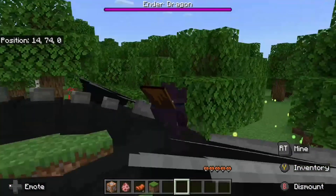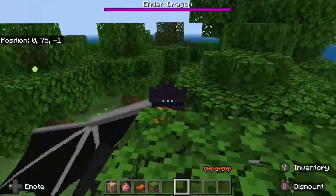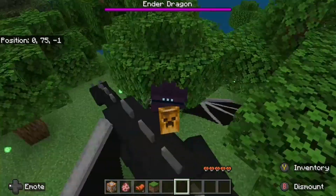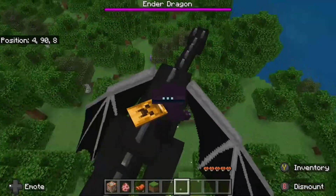It's a little finicky to be completely honest — it doesn't look quite right, I'm not centered — but this is the closest thing you're going to get to riding a dragon in vanilla Minecraft. It looks like the dragon is doing donuts and hovering in one area, so let's go to a distant land to really get the full view.